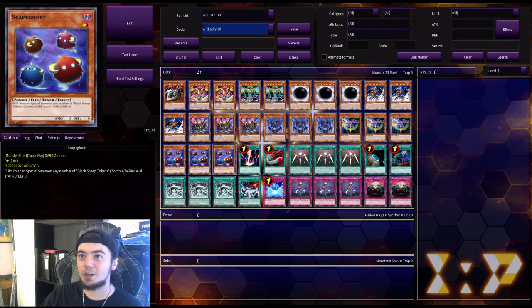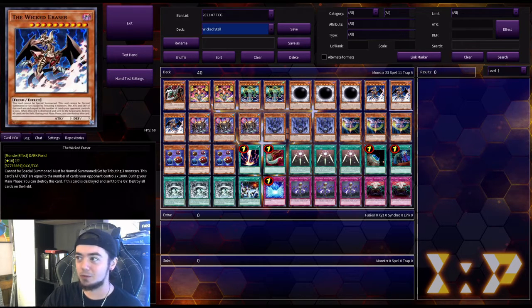Next we have three copies of Scapeghost. It has a flip effect — you can special summon any number of Black Sheep Tokens, Zombie, Dark, Level 1, zero attack, zero defense. Also very useful for getting bodies on the board in order to tribute summon out your big boys.